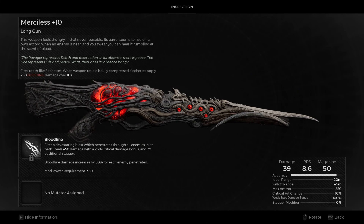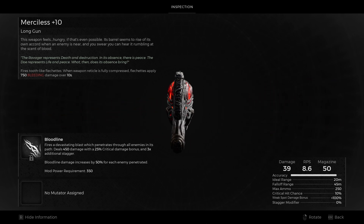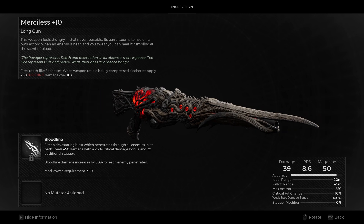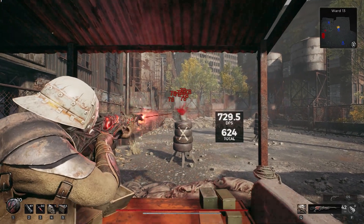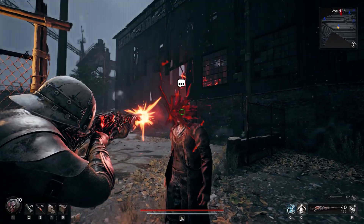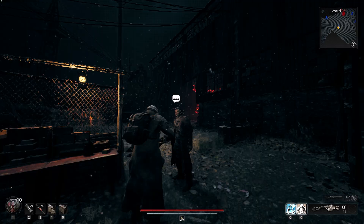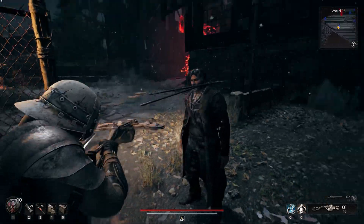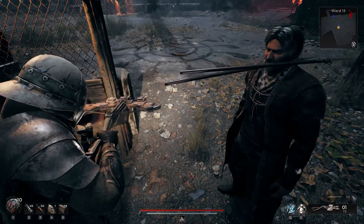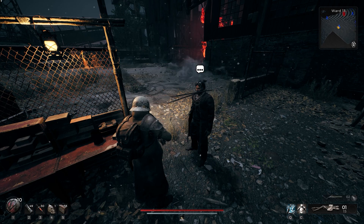Moving on to the new automatic additions, we have Merciless. This root rifle fires semi-slow moving projectiles — you're basically rapid-firing crossbow bolts. Oddly enough, the model of the splinter is further back from where the hitbox of the shot is, clearly seen when shooting at walls or the target dummy. They're actually just a tiny bit further back than crossbow bolts, and they're probably based off the same projectile.